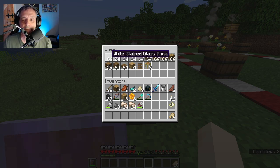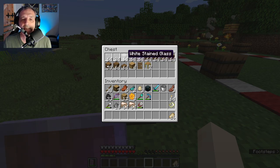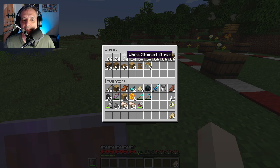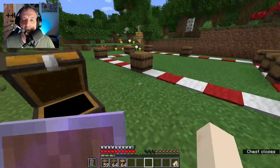You want to have white stained glass pane and white stained glass. If you don't know how to make white stained glass, it's very simple — just get one white flower, make some dye, and mix it with the glass. Very self-explanatory. So we're going to need some barrels, some planks, and some oak logs.